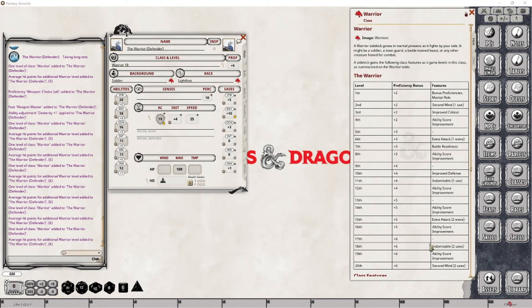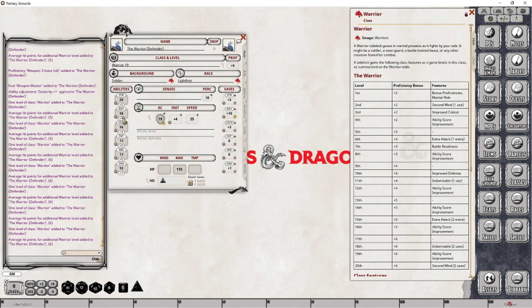At level 19 we are gaining our last ability score improvement. It's a tough call between additional hit points or an improvement in our initiative, but I'm going to go with the initiative — bringing dexterity up to 20. That'll modify our total initiative roll as well as our dexterity bonuses. And that's everything we have to do for level 19.